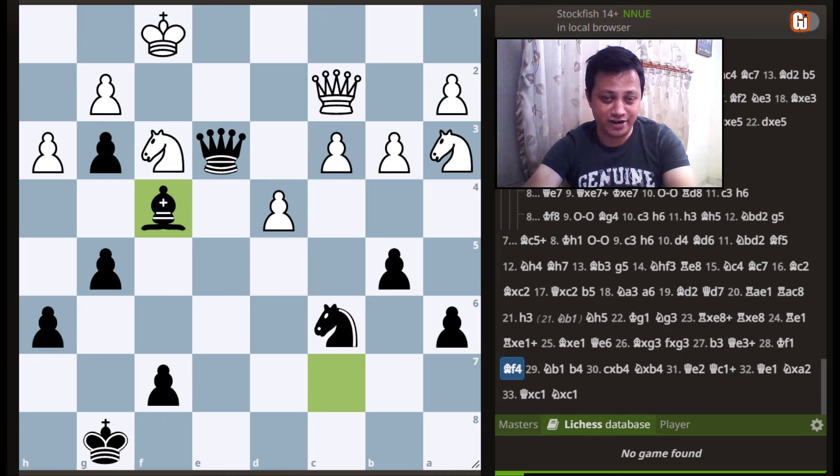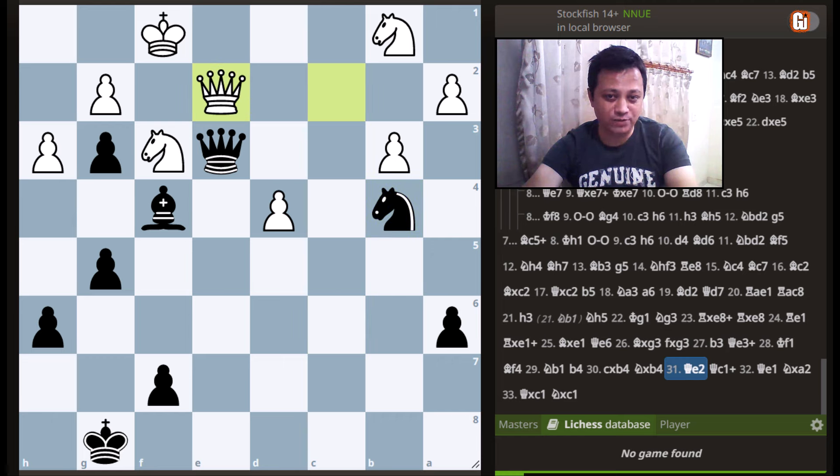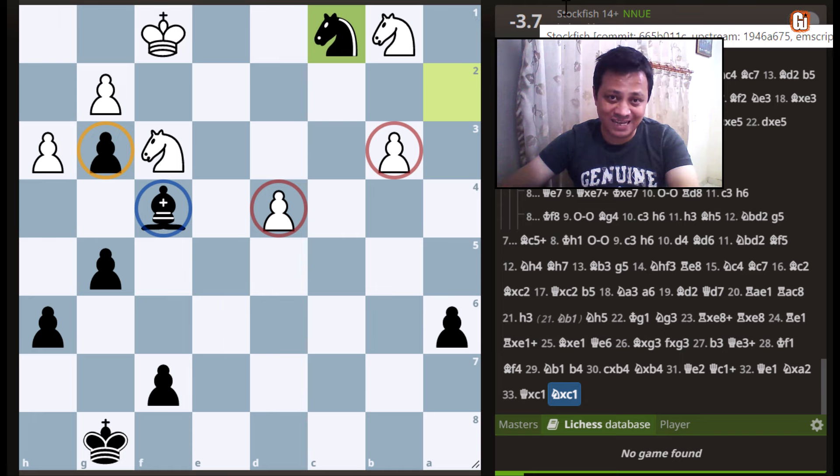White tried to activate his bad knight with knight to b1. Exactly here, black finds the elegant tactical blow: b4, ripping apart the pawn structure, as white cannot play c4 due to the default pawn hanging. White chose c captures b4, but that simply allows knight takes b4, attacking the queen. Queen to e2 has been played, but this move simply loses the pawn. After queen check, queen to e1, and knight takes a2, once the queens get exchanged, one can easily see the domination of black. The engine evaluation clearly says it is black who has a completely winning advantage.